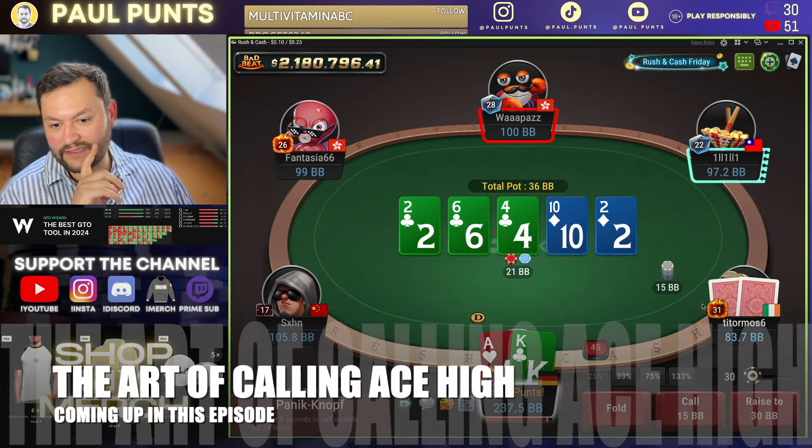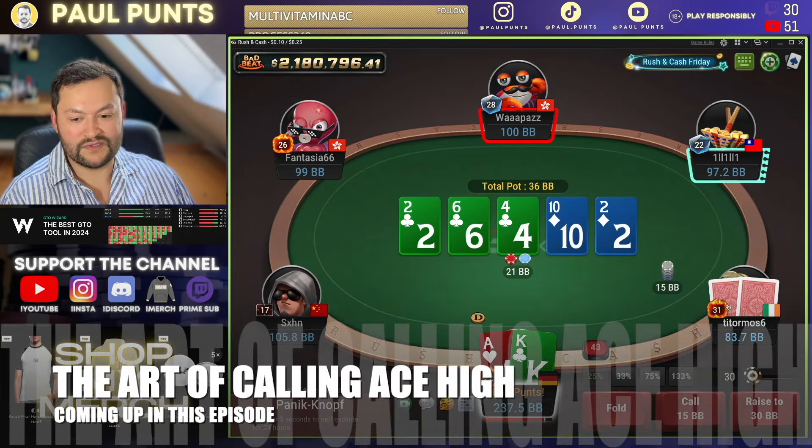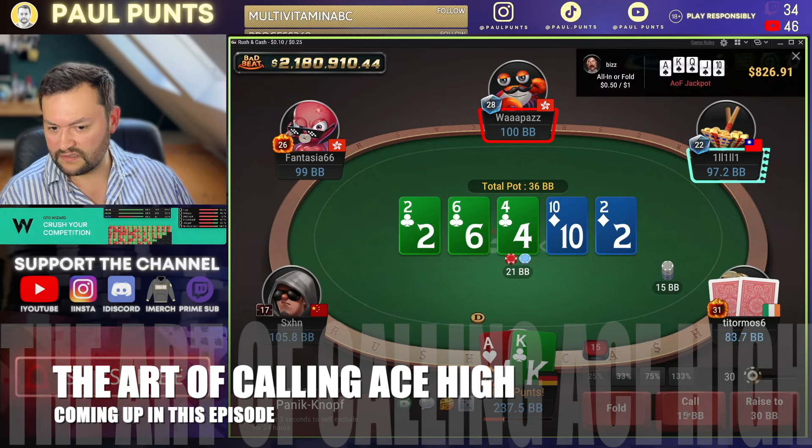Like sevens, eights, nines. The question is, is he really betting those on the river? But I think my combo wants to call a lot here.